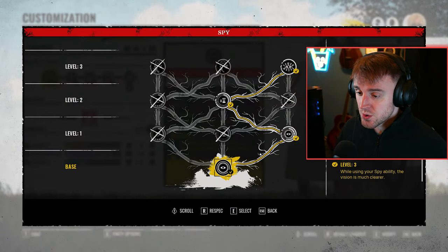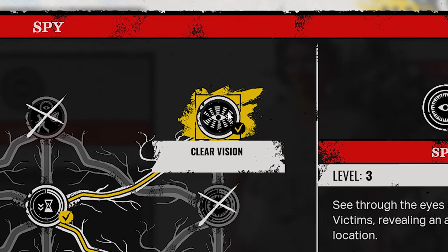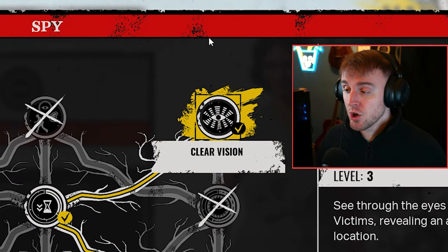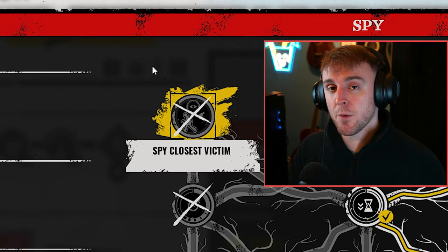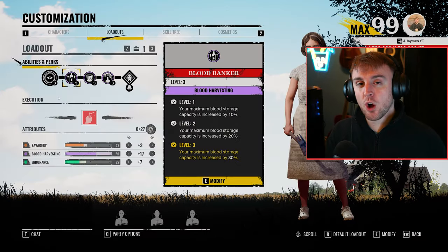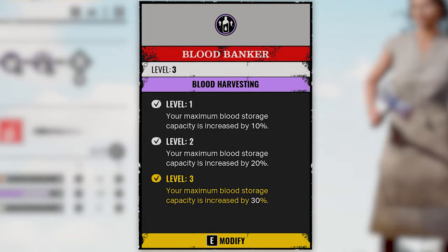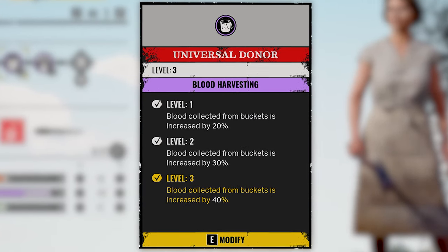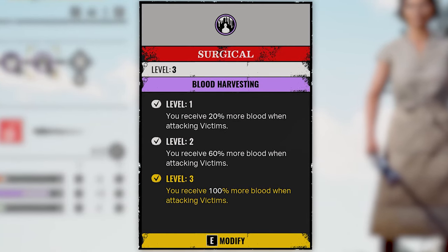For my abilities, I like to use reduced ability cooldown, quicker recharge rate, and clearer vision. Clear vision is amazing, but I do use spy closest victim equally as much, as it's pretty overpowered for gathering information and locating that closest victim. Moving on to the perks, I am using Blood Banker for increased blood storage capacity, Universal Donut for increased blood gathering from buckets, and Surgical to gather more blood from victims upon hitting them.